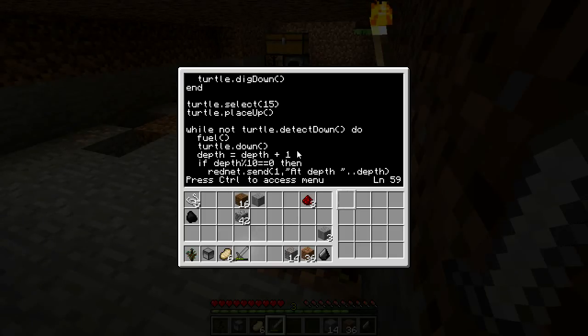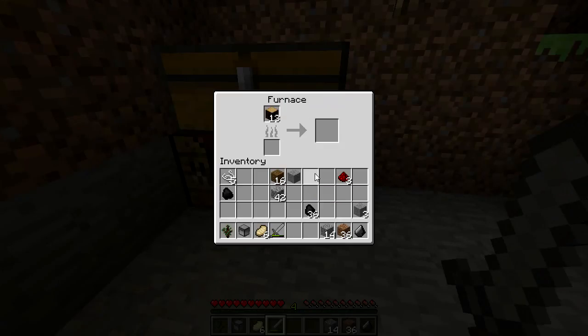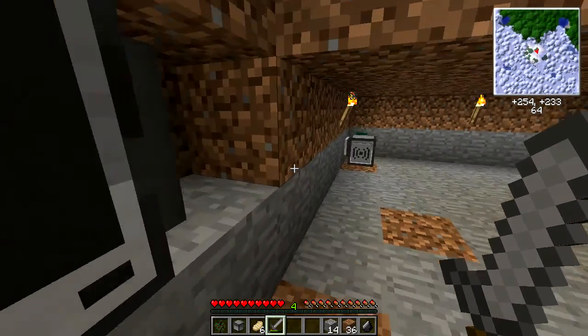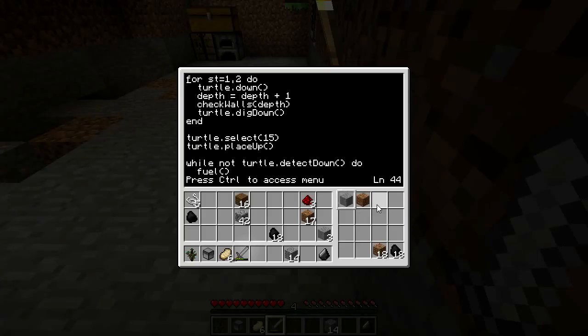I'm gonna go get some fuel — sidekick, you're gonna have the good stuff now, no more of these planks. And you need smooth stone, you need some dirt for plugging holes. I'll just give you some of this because I need torches. Okay, so these are his two junk items, his fuel is in the last slot, and slot 15 is what he uses to fill in holes.